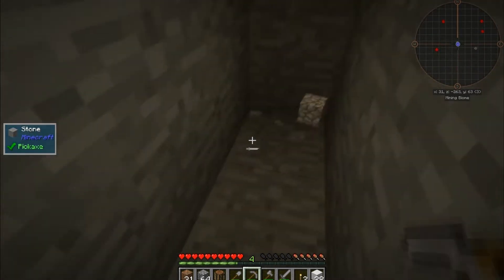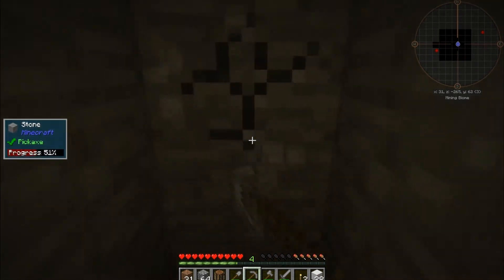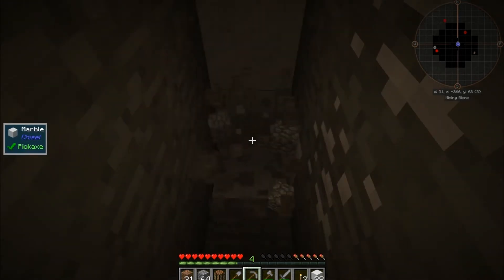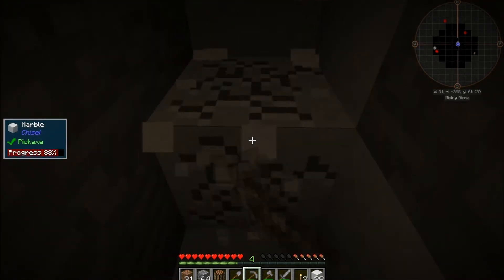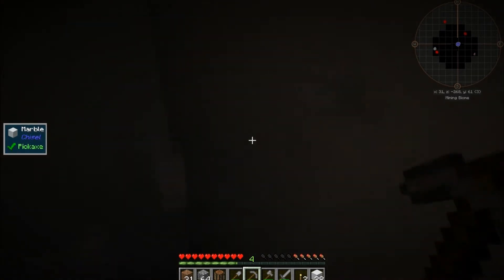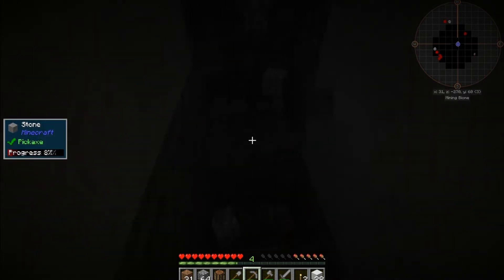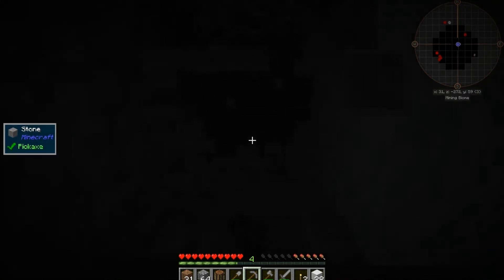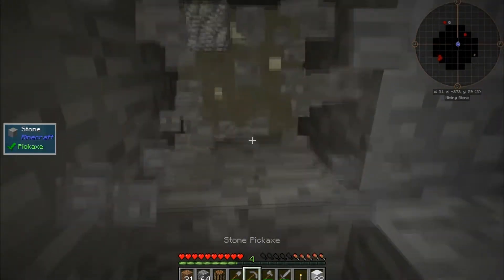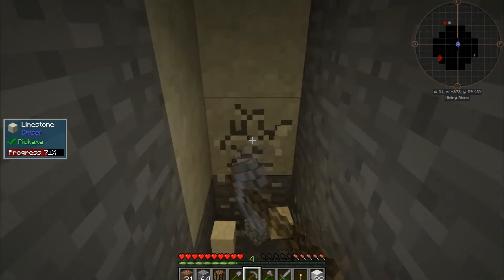I really hope there are cave systems because that would make mining a whole lot easier. I like spelunking for my materials — I'm not a huge fan of strip mining. Strip mining is where you dig tunnels and strip everything — yeah, that's right. We should get a bunch of tin and copper from this, so we might be able to make bronze once we get our smeltery up, and then make some bronze tools.